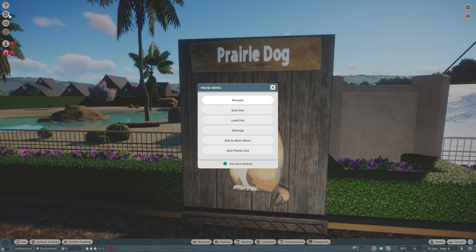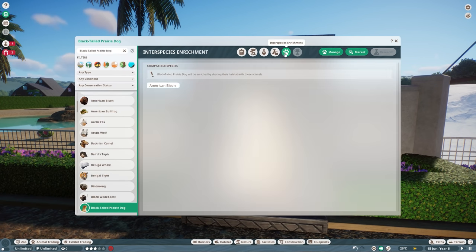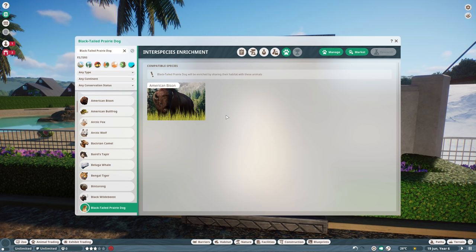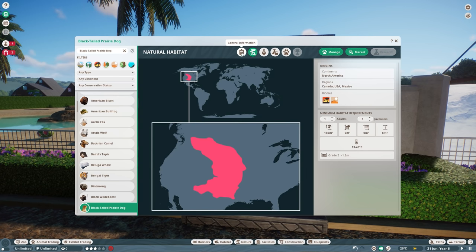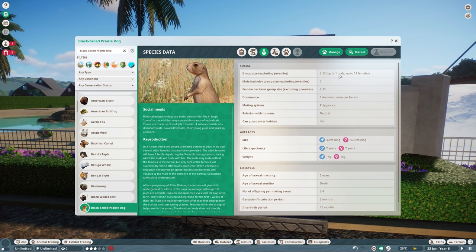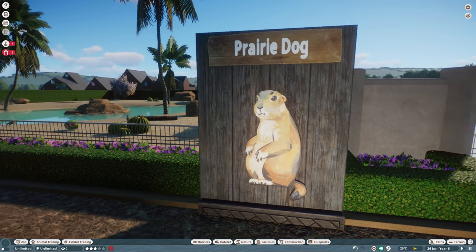Next we're going to take a look at the Black-Tailed Prairie Dog. American Bison — we finally have some interspecies enrichment: Black-Tailed Prairie Dog and American Bison together, which is going to be really cool. General information — I'm not going to pronounce the Latin on this one. Natural habitat: North America — Canada, USA, and Mexico. Species data: up to 12, but only one male and 11 females. It's basically like the Playboy Mansion for Prairie Dogs.